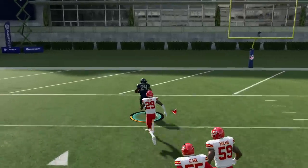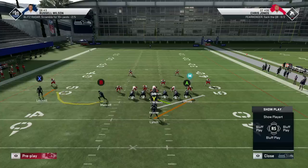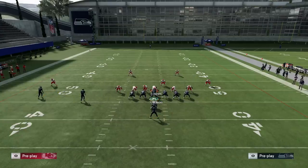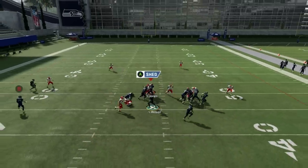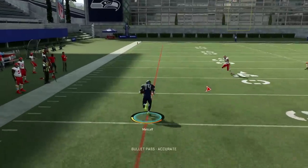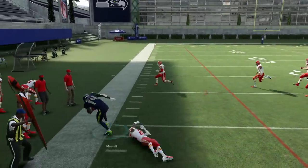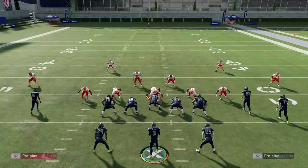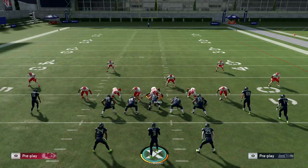If they blitz all linebackers from a cover two, you can just throw the B route — the bubble — against cover two. You see the counters: everything has a counter. You can pick the stretch alert against cover two and throw the bubble. Against cover two, the bubble is going to be about 80% successful. So you're seeing that within your audibles you have an answer for everything the 3-4 odd can throw at you.